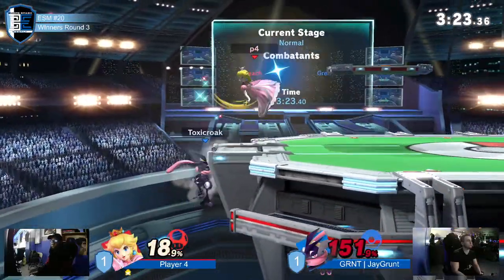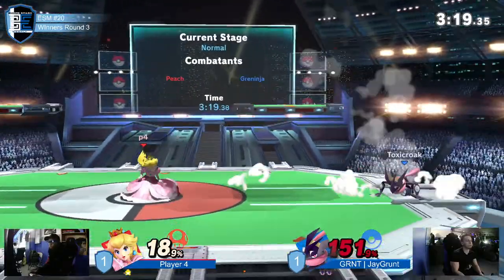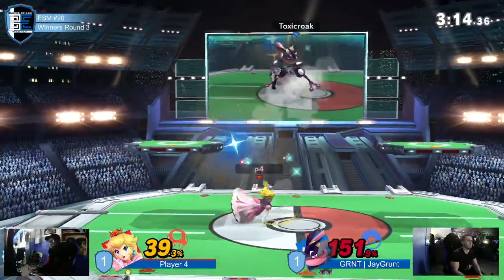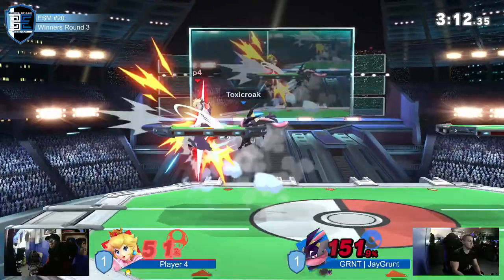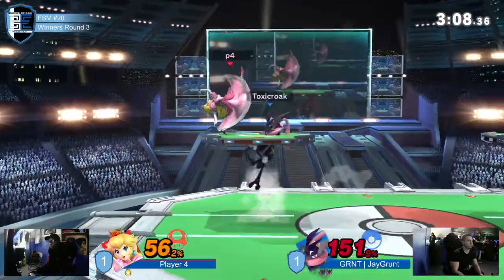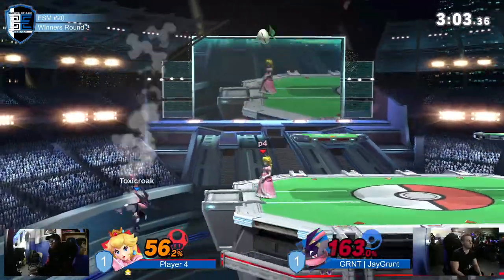Up-B, and I actually think that might have killed. It connected all the way. If he lands on a platform that might just kill — though the final hit doesn't really kill from up-B. Sometimes if you don't get the final hit it does kill, but it's weird. It's like the hit stun stuff for both to connect — that type of nonsense.